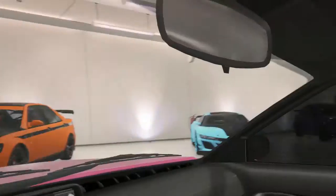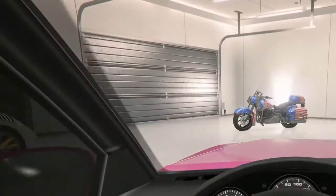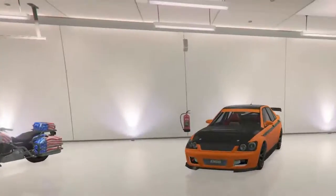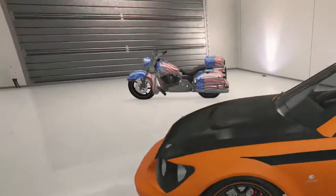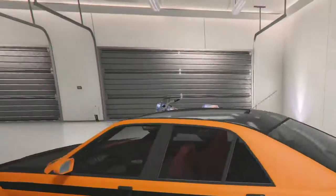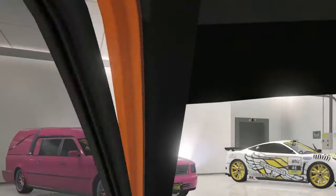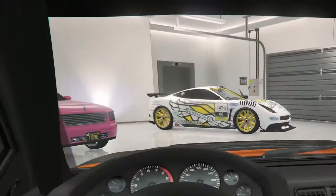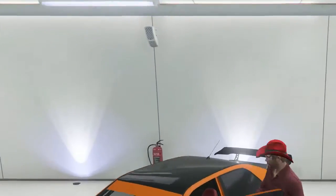I like it — I never use it but it's just rare, so I have it. This is the Sultan. It's really low and it's orange and black, got a nice spoiler on it. Pretty nice interior. I never really use this because it's kind of slow.